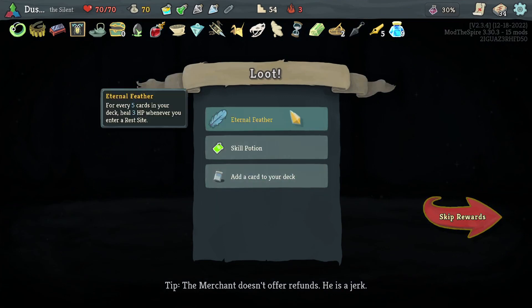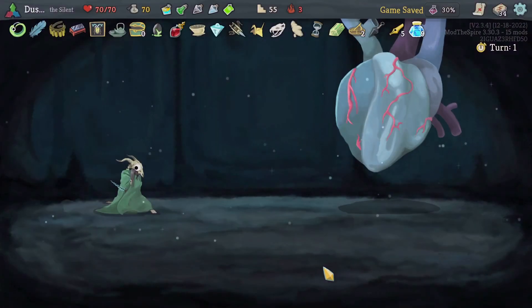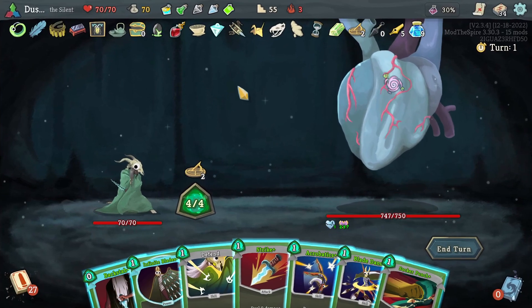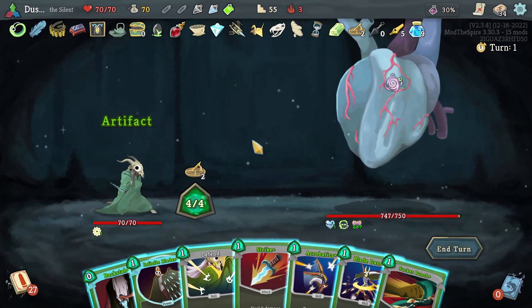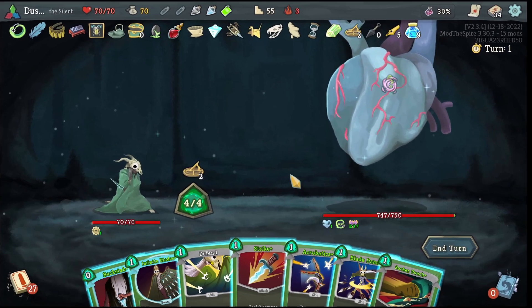Eternal Feather is useless — put that to the back of the line. Skill Potion, okay. I don't know that any of these are all that useful. With the cards we have, we could kind of make this work, but we don't need it, so why take it? This will be a fight where we're going to be happy to have the discards available to us. Because we are at full health, we'll probably just end up tanking the beat damage. We have the Block Potion and Skill Potion, but if we save those for when we actually need to defend against him, that's probably better.